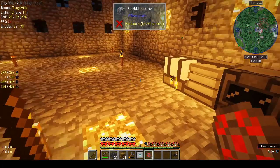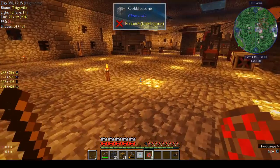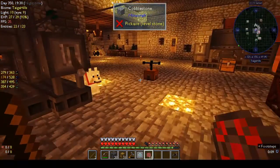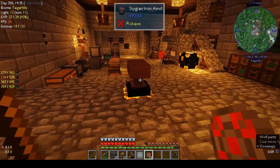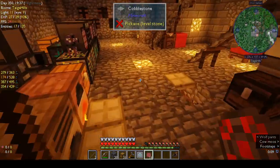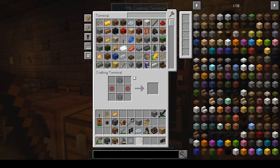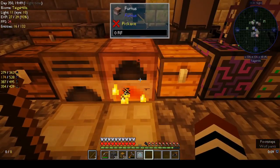You make enriched alloy in the metallurgic infuser. It's noisy so I want to keep away from it. I've also made some osmium dust — I'll put four in there. I'd already made some, and then I need to figure out the other upgrades: one was speed, one was the muffling upgrade.